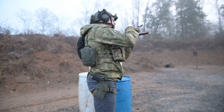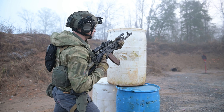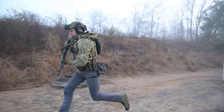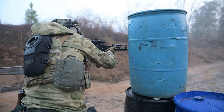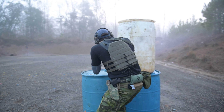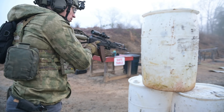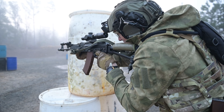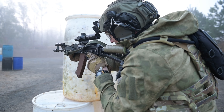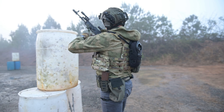The break contact drill executes — Contact, check! Moving! Set! Move! The team alternates bounding rearward, each partner providing suppressive fire while the other displaces backward to successive covered positions, calling Set, Move, and Check throughout until the drill is complete.